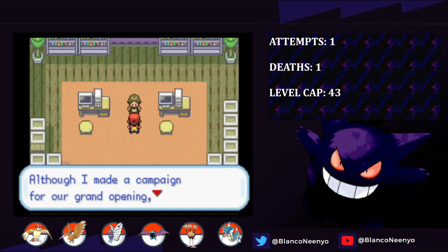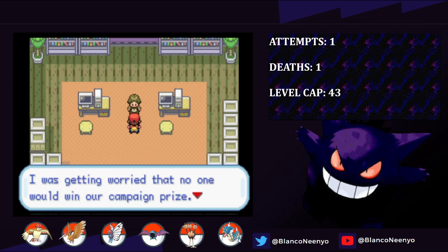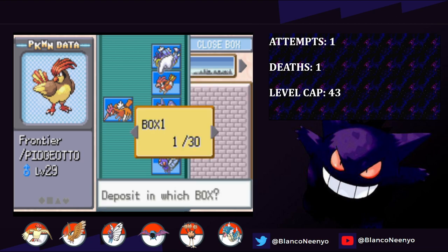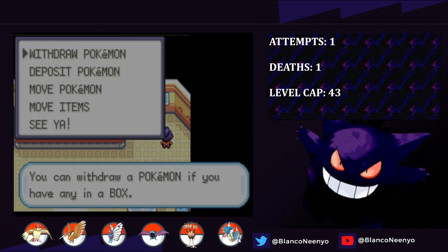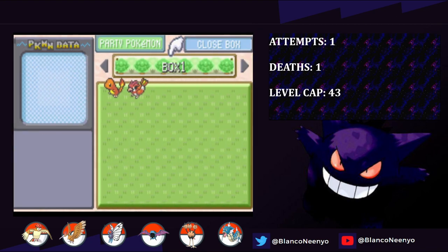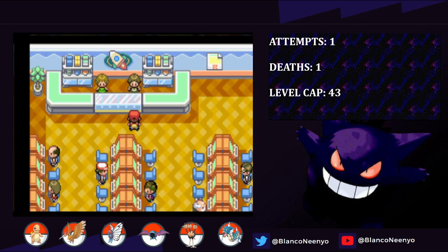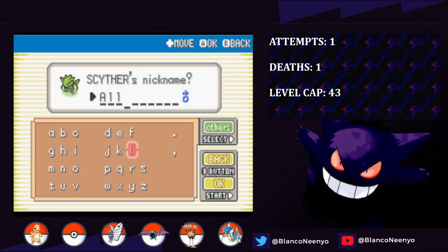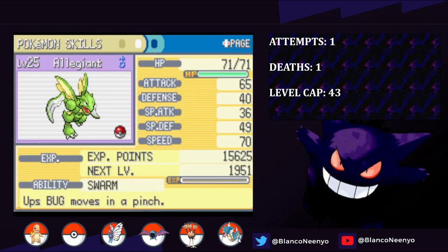I get to the end of the Safari Zone and get the HM for Surf, and I also return the Warden's teeth to him for the Strength HM. Then I deposit Frontier and welcome American back to the team, because now that the level cap is up to 43, I can evolve him into a Charizard. After gambling for a bit and buying the rest of the necessary coins from the game corner, I deposit Spirit - who has been an absolute rockstar - and buy a Scyther that I name Allegiant. He has a Hasty nature as well.